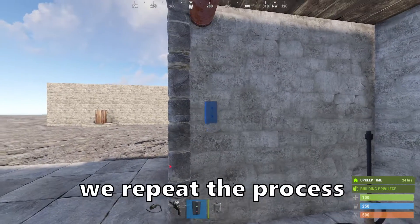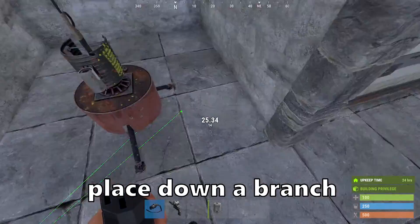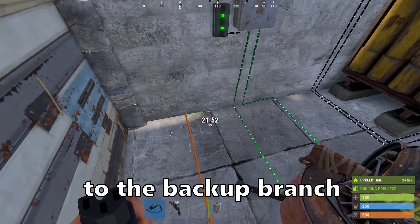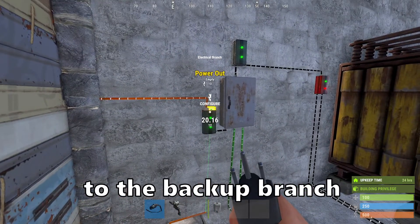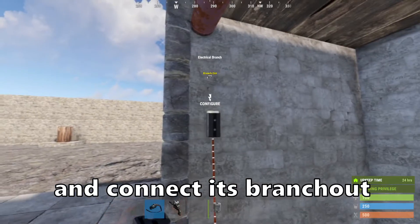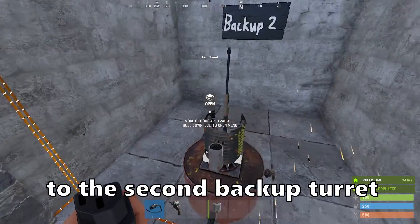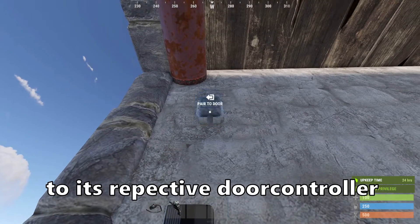For the second backup turret we repeat the process: place down a branch, connect its input to the backup branch, set it to 10, and connect the branch out to the second backup turret and the power out to its respective door controller.